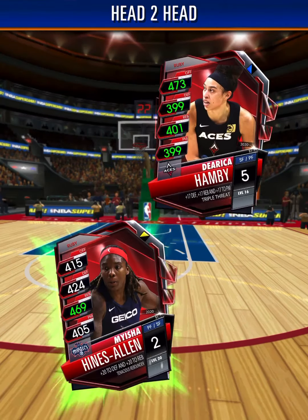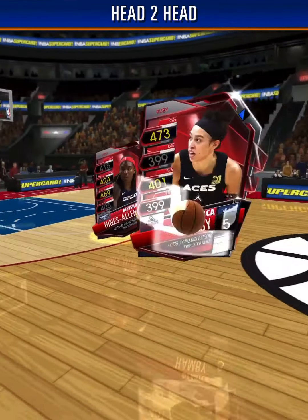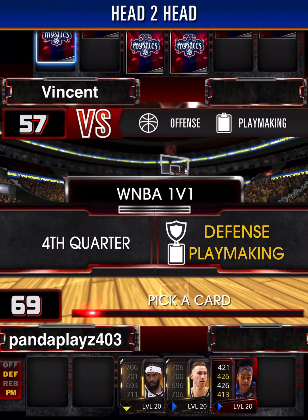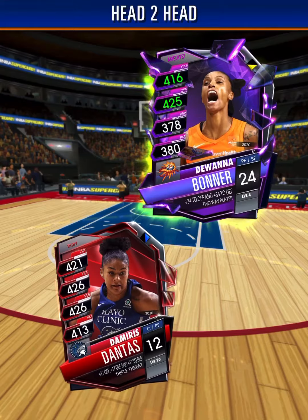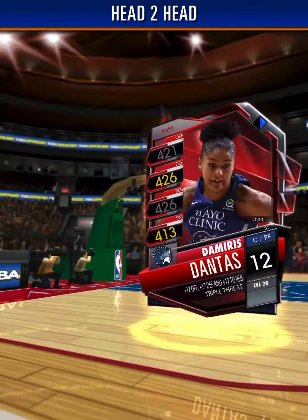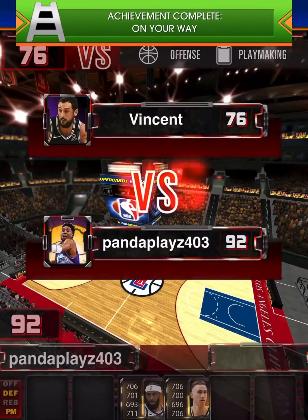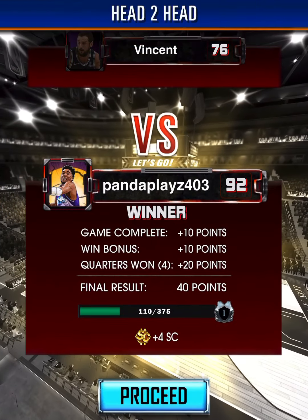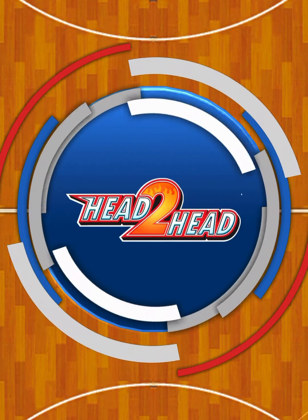Now WNBA. We're going to use this player — they have a tough card but we should win. We're 3-0 and going for the perfect game. We have better stats in the WNBA round, it's going to be close. We get the perfect game in game number two and we get an achievement — play 250 games.